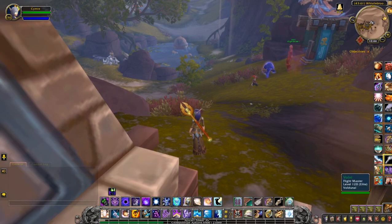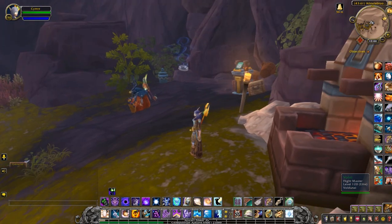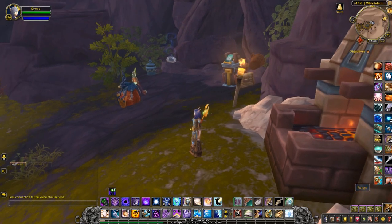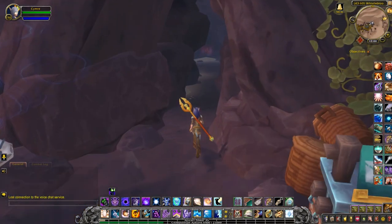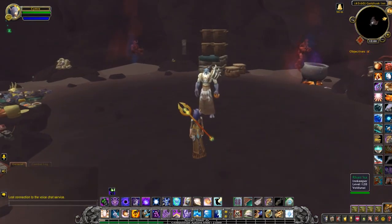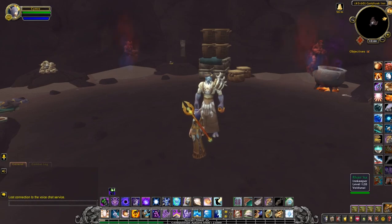Once you open up the little quest hub, you get a flight master. The cave itself turns into an inn and there's a mailbox here, which is pretty handy. You complete the quest chain called 'Meet the Goldtusk Gang' and then he turns into an innkeeper. There is a breadcrumb quest you can pick up, but that one isn't specifically needed to open him up as a vendor and innkeeper.